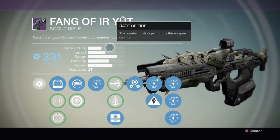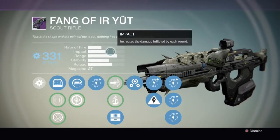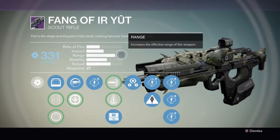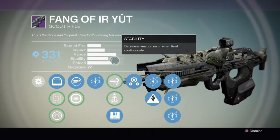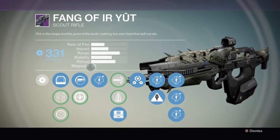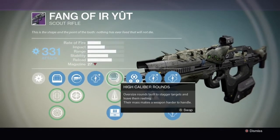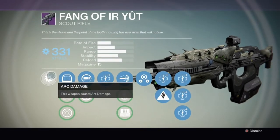It does 331 damage. Rate of fire is pretty good for a scout rifle. The impact is decent. The range is really good, and it has a good scope to help that. Stability is not bad — there are better ones out there, but it's not terrible. Reload's good, and the magazine is 27, but that's with a perk later; it starts you out at 15.